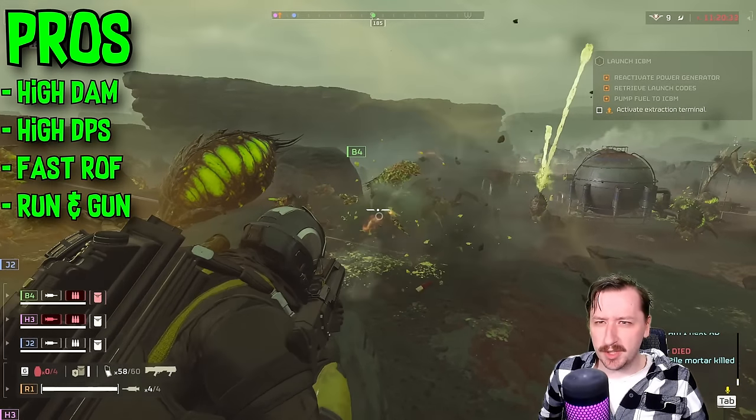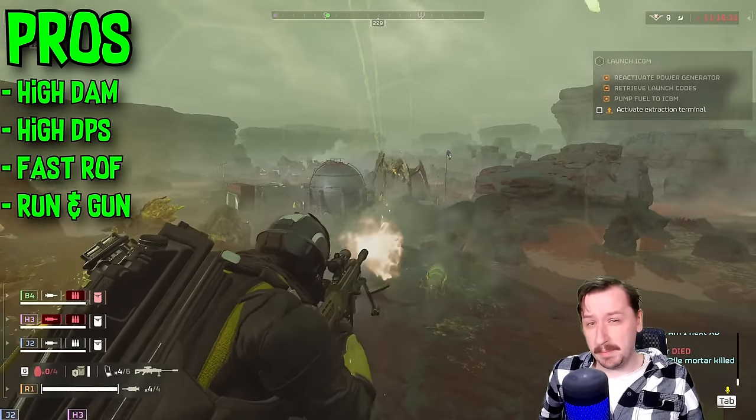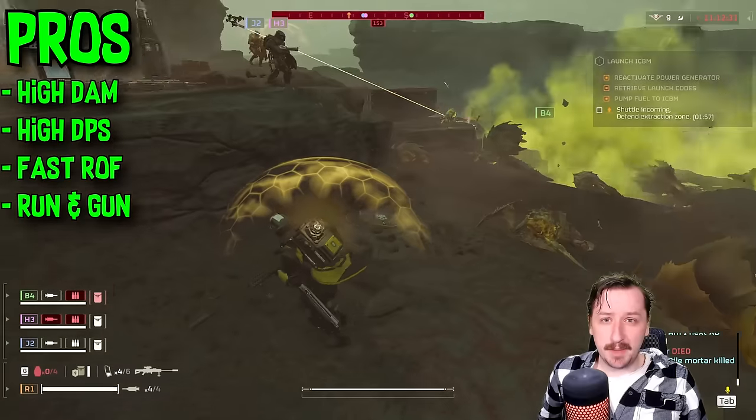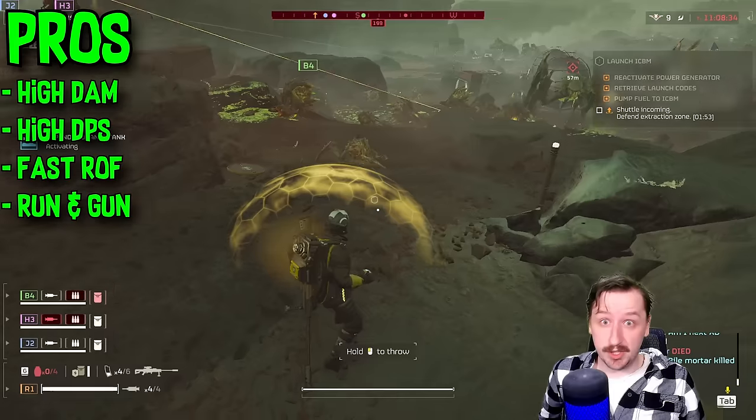The AMR actually punches through their regular armor too. Even Bile Spewers — you can hit them in the back and do fairly high damage. So even if you're not hitting the weak spot, you can kill them quite quickly, and one headshot will kill them outright, which is really, really good.